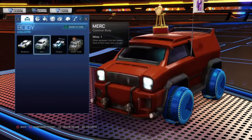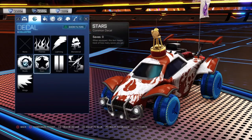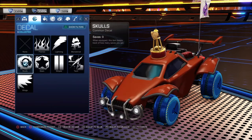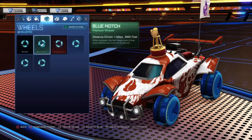When you go to Customize Car, you can pick your car — I'm picking this one. You can pick your paint: you can have no paint, you can have skulls, but you have to earn some of this stuff. You can choose your colors.